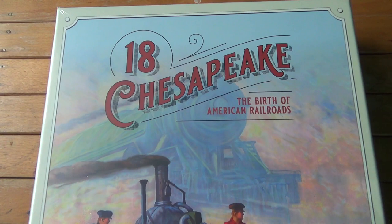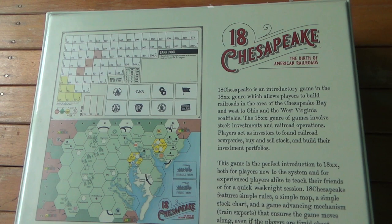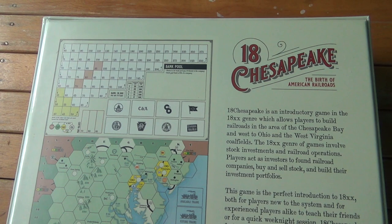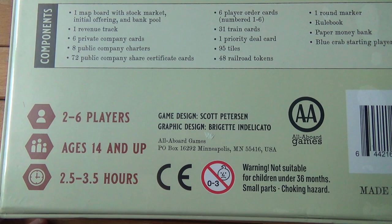Hello and welcome to yet another show-and-tell. This time it's 18 Chesapeake, the birth of American Railroads by Scott Peterson from All Aboard Games. This is a so-called introductory 18xx game set in the beginning towards the middle half of the 19th century. 2 to 6 players, age 14 and up, 2.5 to 3.5 hours depending on your skill.